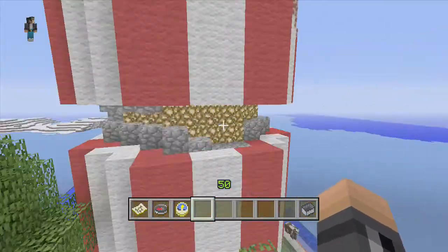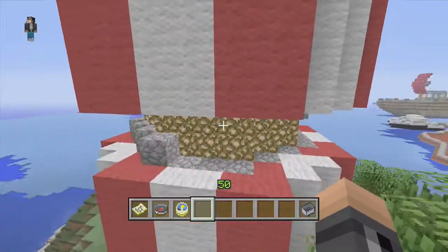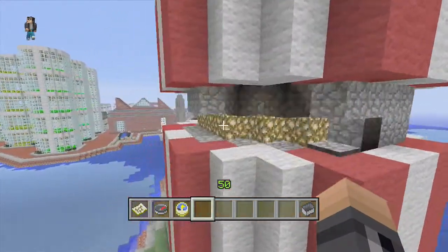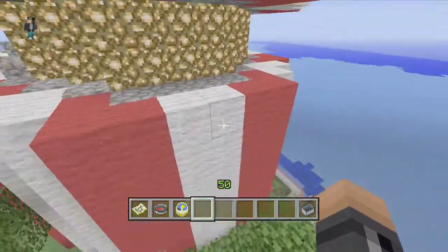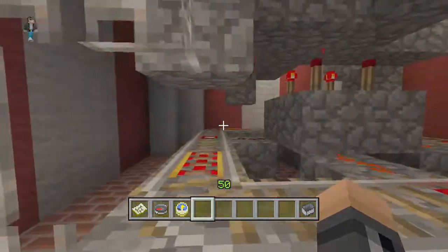The rotating lighthouse is actually working right before your very eyes. Before it lags out the whole server, I don't want to use it too much. But as you can see, every single block and all of that is going up and down like it is supposed to. From far out — I've tried it before — you can actually see quite a lot of it. I haven't really seen many rotating lighthouses in many cities, so for me to have one is quite a privilege.